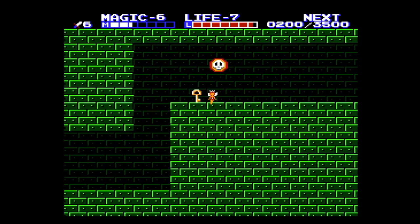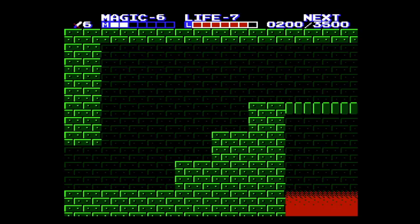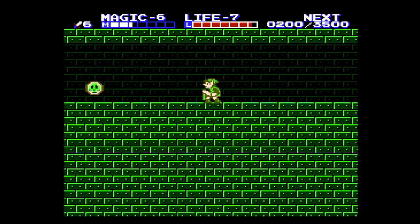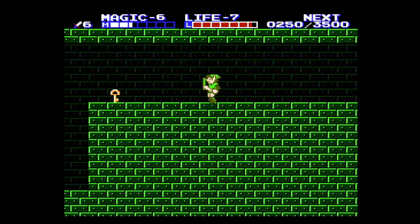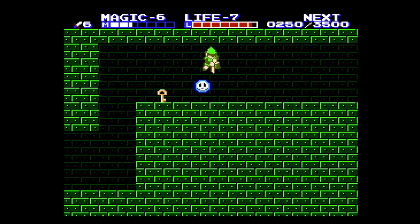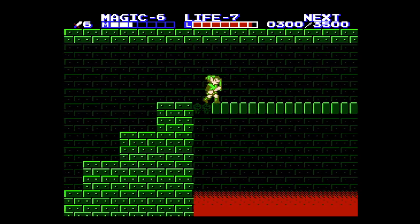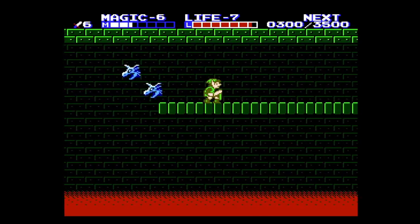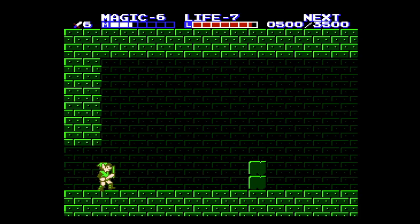We have to turn into a fairy to get this platform, then kill these two skulls and go back to get the key. Now with six attack power like we have now, this palace is pretty hard to figure out first time around, but the enemies here won't be as bad.